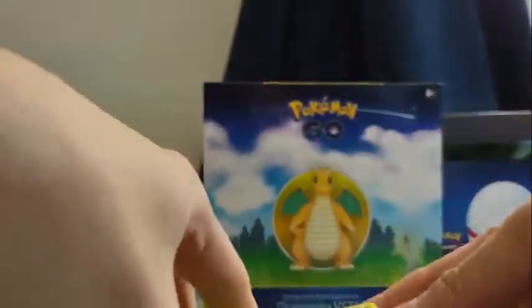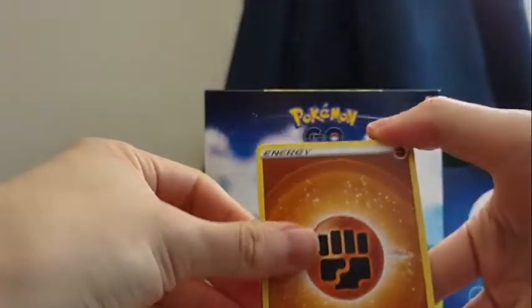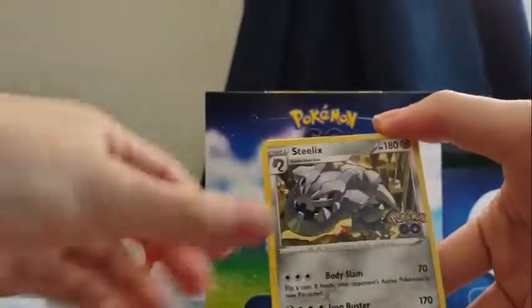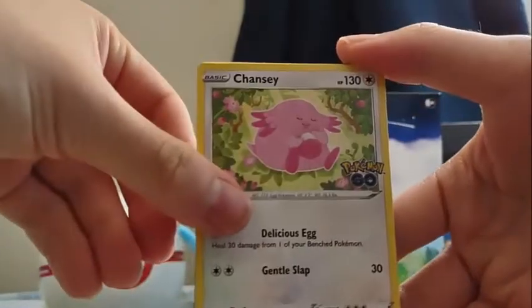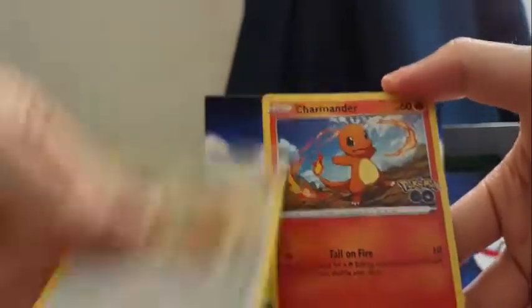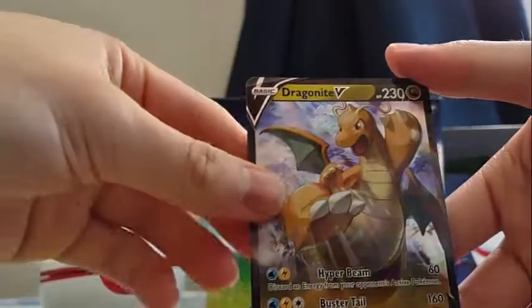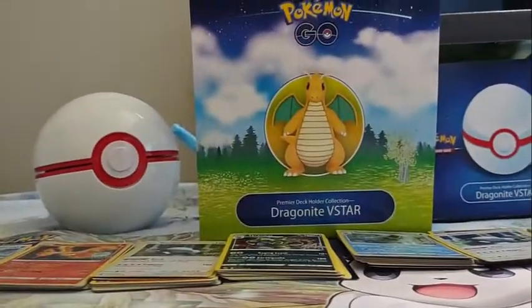Alright, last two packs. We got Fighting Energy, Xatu, Steelix, Chansey, Spinarak, Alolan Rattata, Bidoof, Charmander, Aipom, Reverse Bulbasaur, and a Dragonite V — even more fitting for this box!